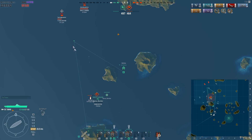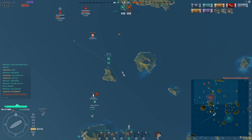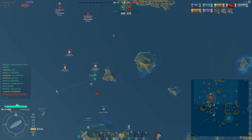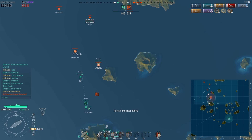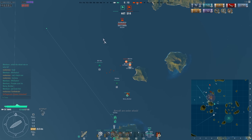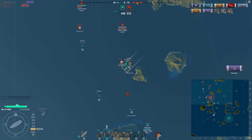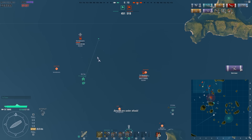My torpedo squadrons are up again - two of them. These are the leftovers: one squadron is full, but the next one has only one torpedo bomber left. Even one can do quite a lot of damage if it's well placed. I'm trying to lock both enemy fighter squadrons with my own fighters and sending the torpedo bomber squad to the Ibuki I damaged earlier.